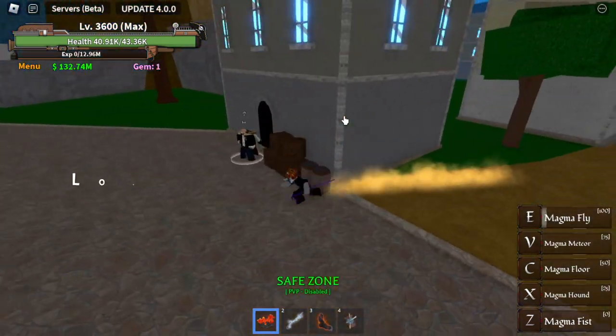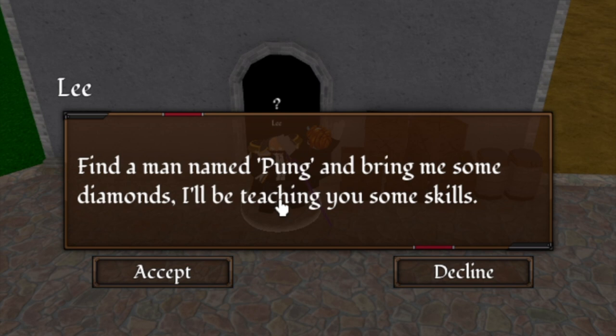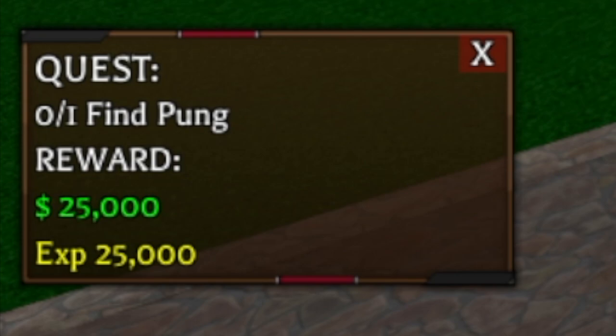You need to look for an NPC called Lee, who is located near the port. After that, he will give you a quest. He will ask you to look for Pong — I don't know how to pronounce his name — and he will ask you to look for diamonds.